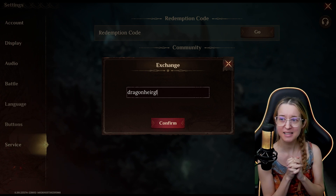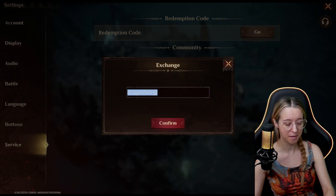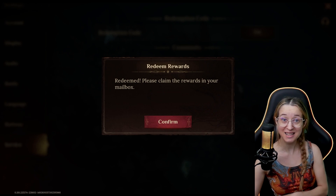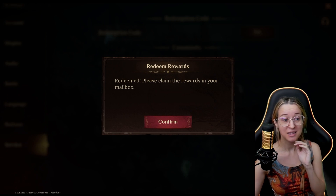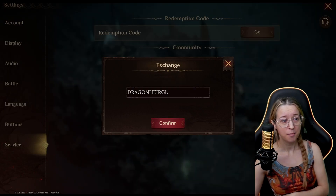I didn't think case sensitivity would matter for this game, but let's find out. Dragonair GL — 'invalid code.' Okay, maybe it does matter. Dragonair GL — yes, this game is case sensitive. So if you type these in all lowercase or all uppercase it won't work. Every game is so different, but now we know this one is case sensitive.